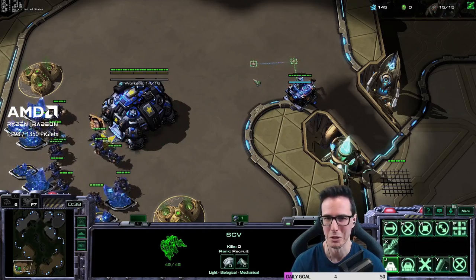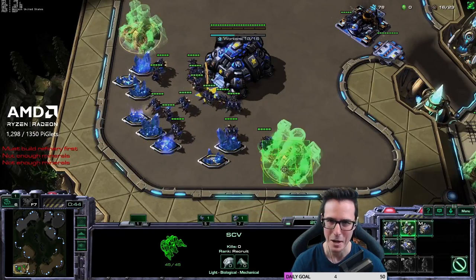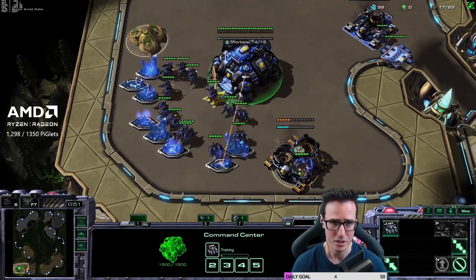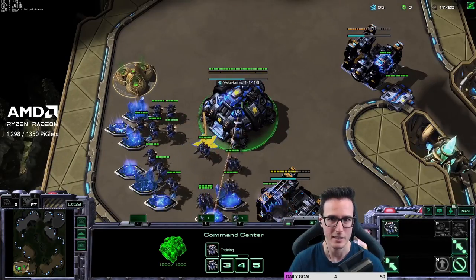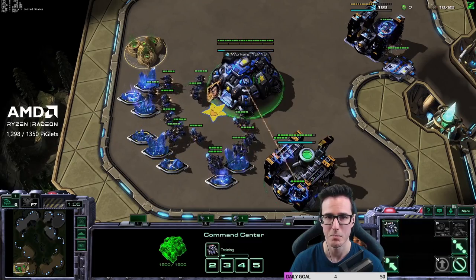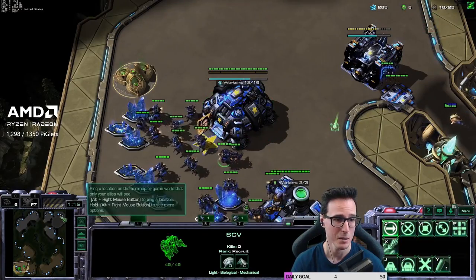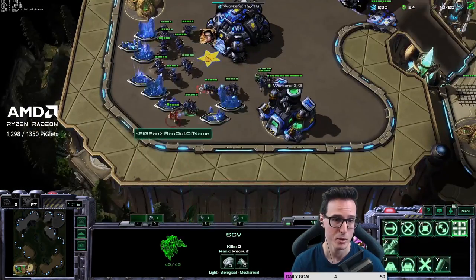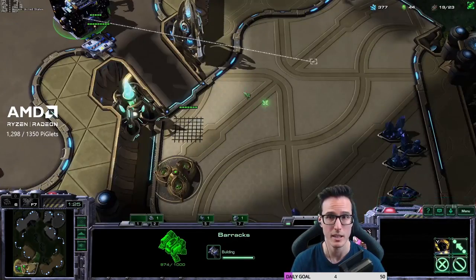Other than the bunker, just keep pumping out units — the great thing about the beginner build is you have so much production that you can pump out enough stuff. As stim kicks in it's a big power spike, shields kicks in another big power spike, medevacs a huge power spike, marauders and tanks added — your army just gets better and better. A lot of people build hellions, then widow mines, then a liberator and a battle cruiser and there's like an eight-minute period where they have no meat to their army — definitely makes things harder than it needs to be.